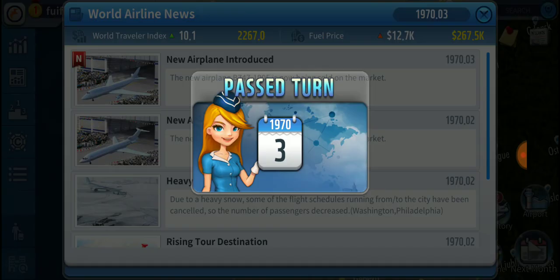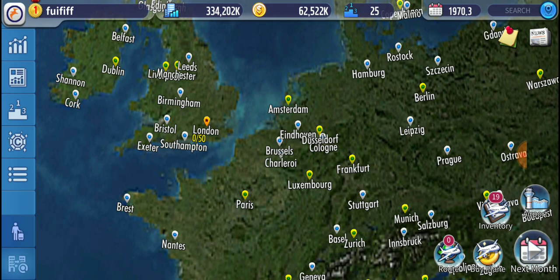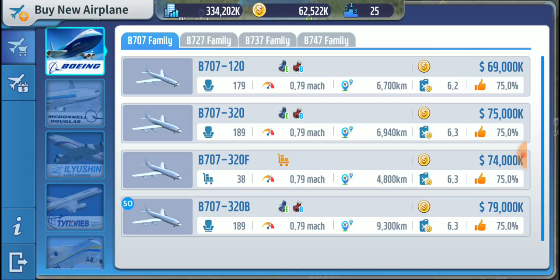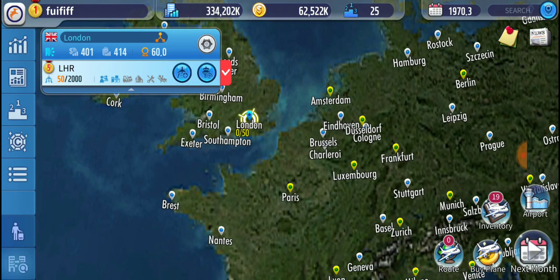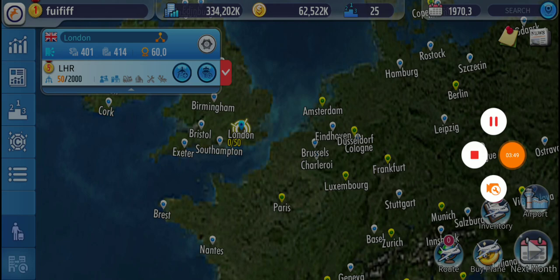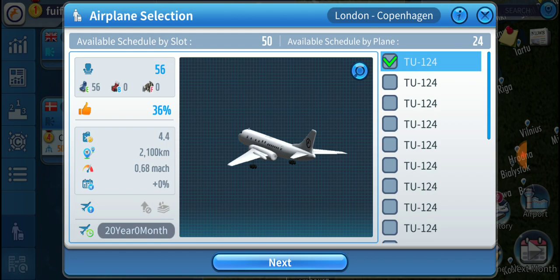Our planes have now arrived. Basically what you're going to want to do is put all of these planes on route — we have 19 of them total. I misspoke earlier: I meant buy the slots for the routes first, and I want to show you guys the route making process.